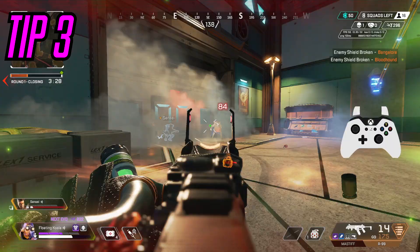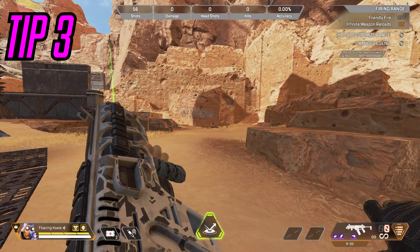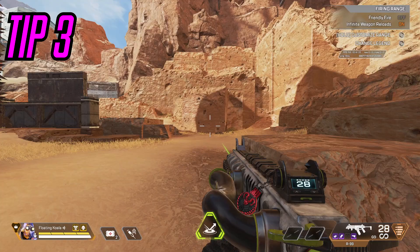Tip number three: if you want virtually no recoil, then do this. Some people call it aim smoothing — I like to call it aim assist assist. When you move your stick right and left while aiming, you can see that it basically has no vertical recoil and they kind of stay on the same pattern, on the same line. So what you want to do is just aim the opposite way you're strafing.